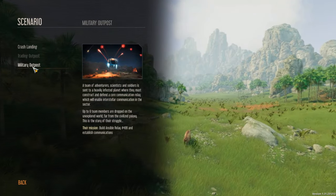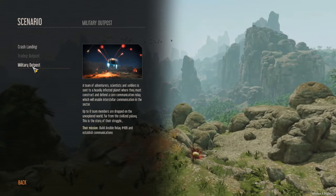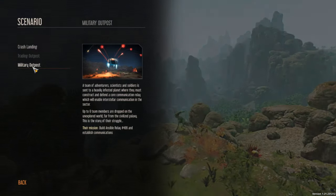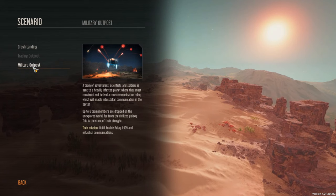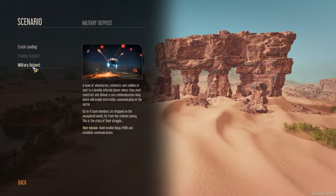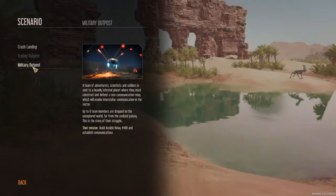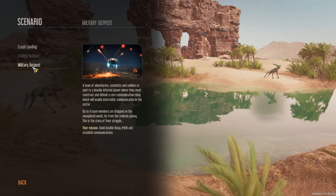And the military scenario: a team of adventurers, scientists, and soldiers is sent to a heavily infested planet where they must conduct and defend a core communication relay. It's six team members and the mission is to build Ansible relay number 499 and establish communications.